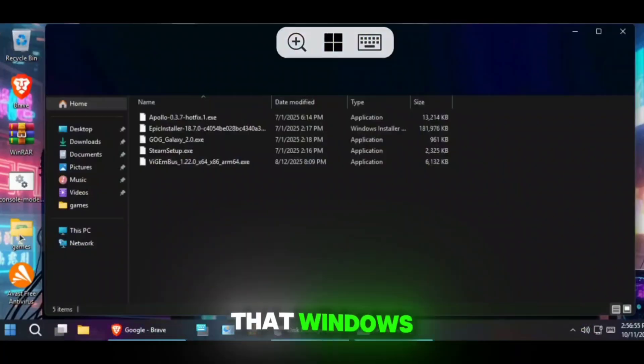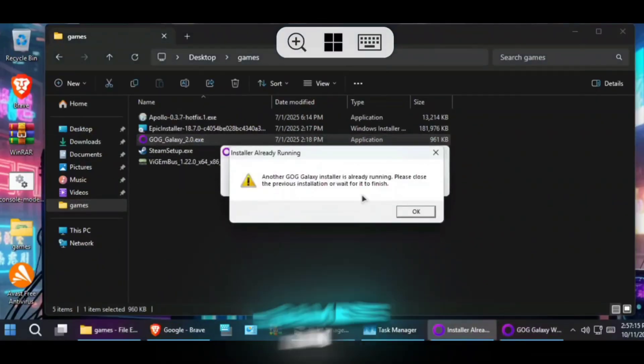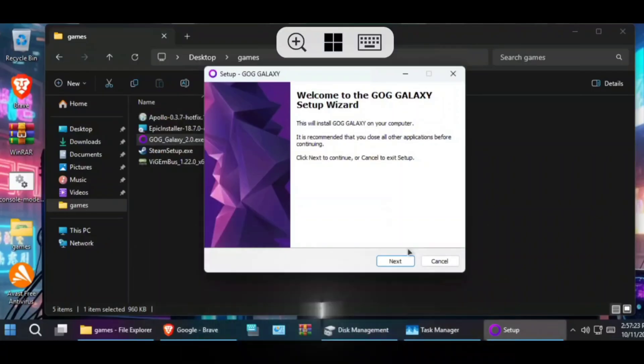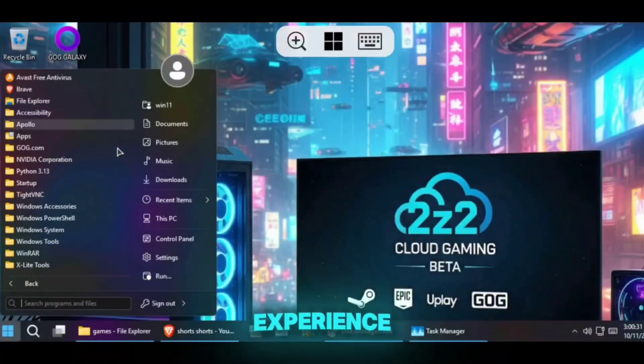One small limitation is that the Windows app doesn't support an on-screen controller, so you can't virtually play PC games with touch controls. You will need a physical gamepad to run games on it. That said, all the functions of this cloud PC were performing very well and honestly I got a real-time PC experience from it.